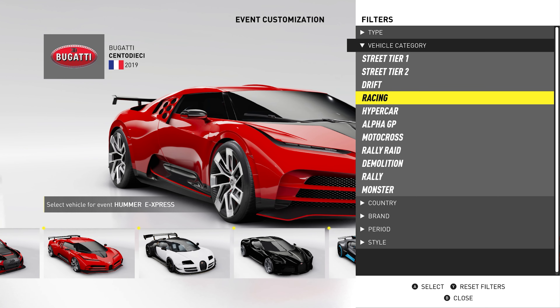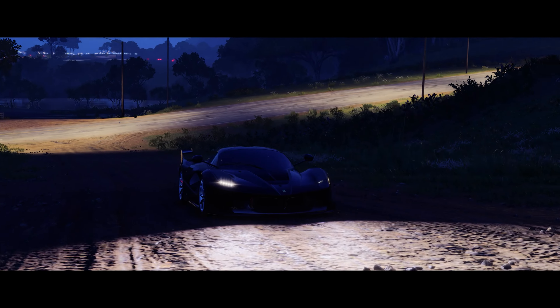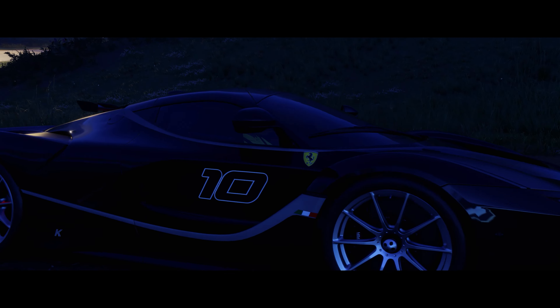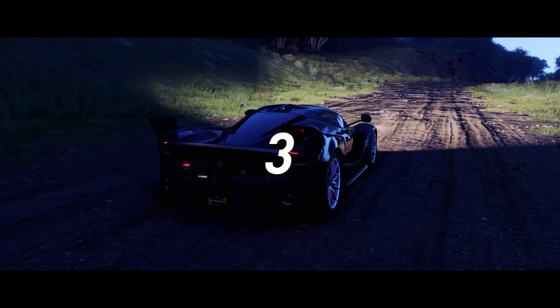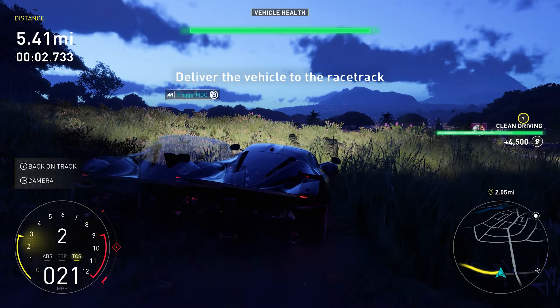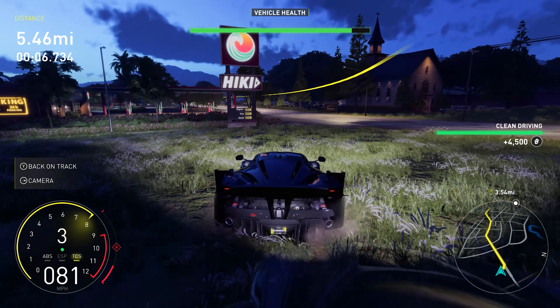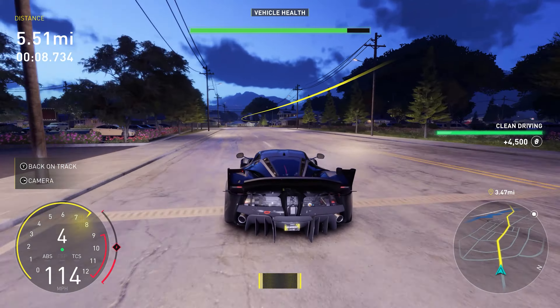Then go up and select the vehicle that you're looking to get parts for and start the race. This race has no checkpoints — it's a point-to-point race, which means you can take whatever path you want to get to the finish line. That is what allows us to take advantage of some very generous paths and reset points in order to shorten this race to about 1 minute and 30 seconds on average. In this example I'm showing you, you're going to see me complete it in about a minute and 11 seconds, and there are other people that can do it even faster.